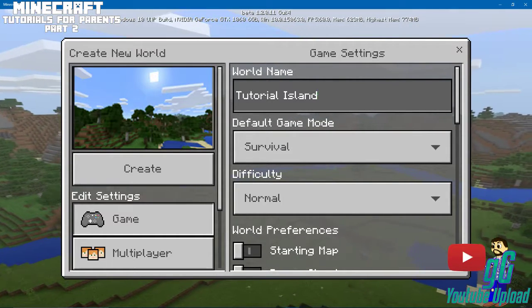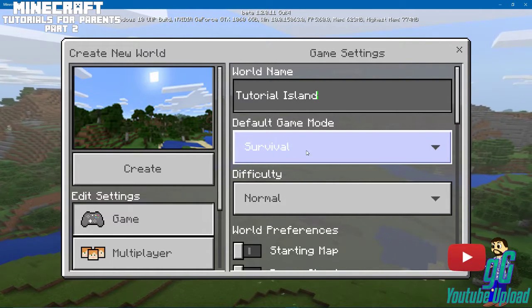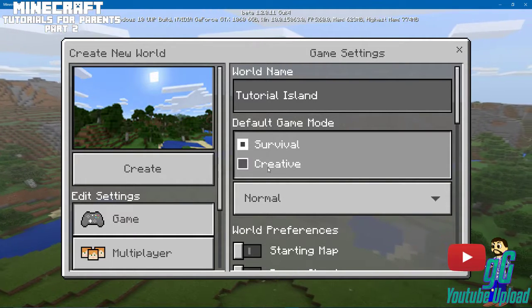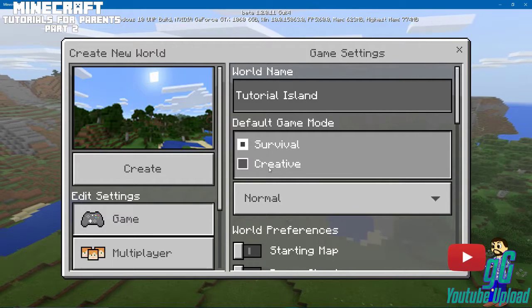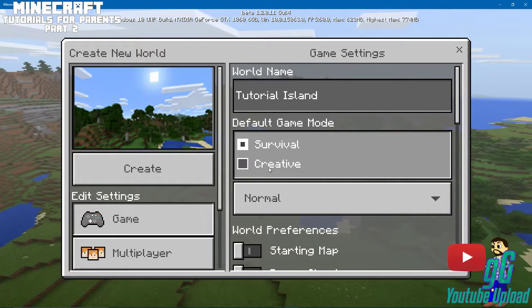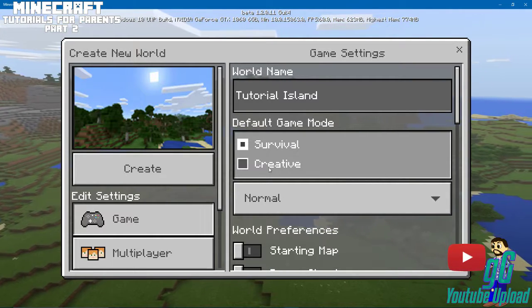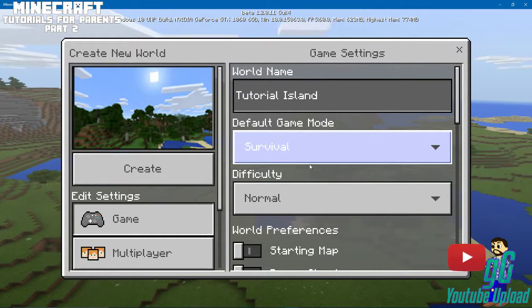We're gonna do Survival. You could do Survival or Creative. Creative gives you all the blocks, you have everything, there's nothing that attacks you. It's basically a serene version of the game without any hassle — you just create. That's what it is.